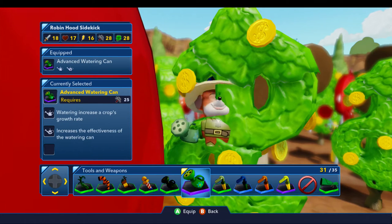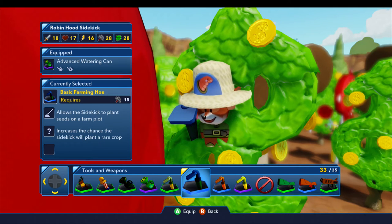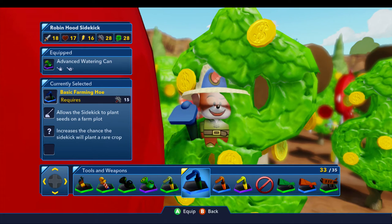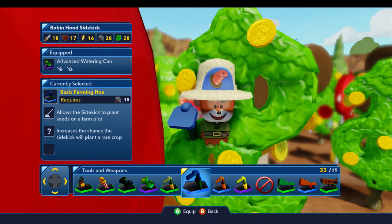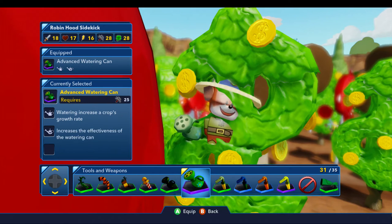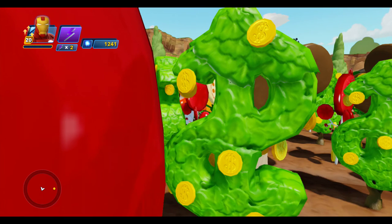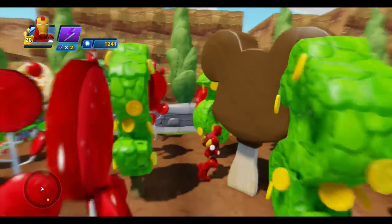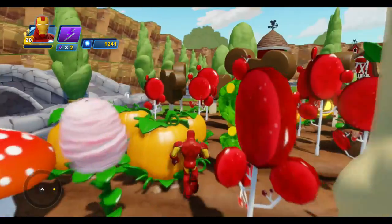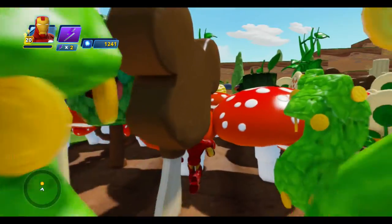For tools, I avoid the advanced hoe because it just does weeds. If you've got the basic and the advanced hoe, go for the basic because it's got more chance of growing a rare crop. The watering cans are a bit of a weird one - they're supposed to just grow bigger plants, but I've found they can speed up the growing process. I've had plants that should take 24 hours crop in just 12 hours.